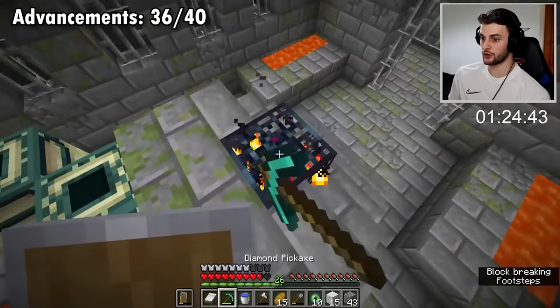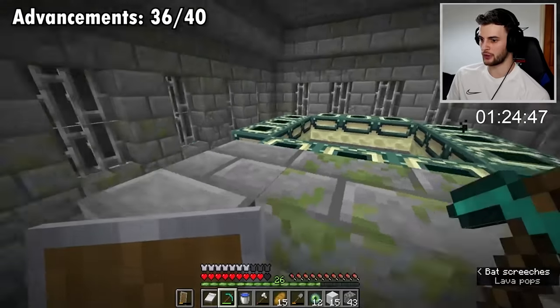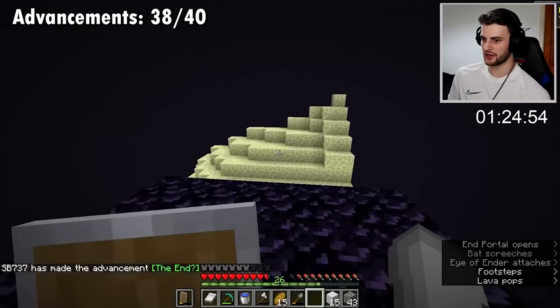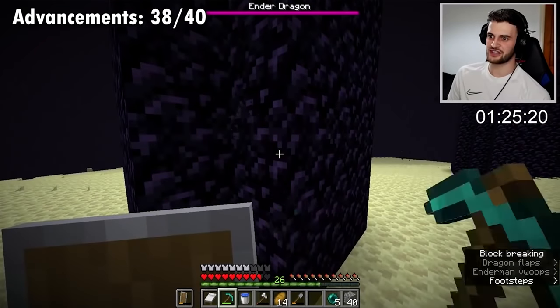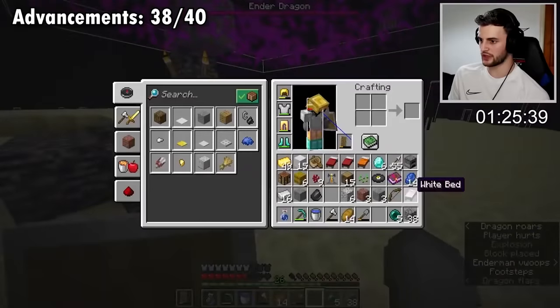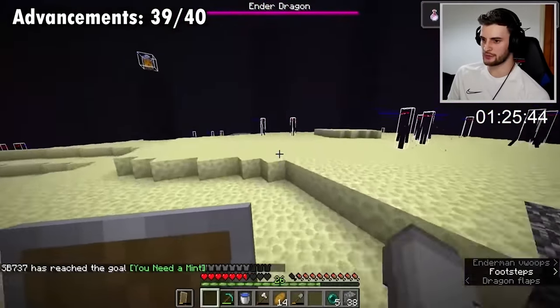If one of those eyes were broken I would have been in trouble because I did lose some blaze powder before, but we are going to be all right - we can go to the end. We've got an advancement. I didn't actually realize this, but going to the end counts as two advancements. I just need to get some obsidian and place that there. Also whilst we're here, if we drink this awkward potion - there we go, we got dragon's breath.